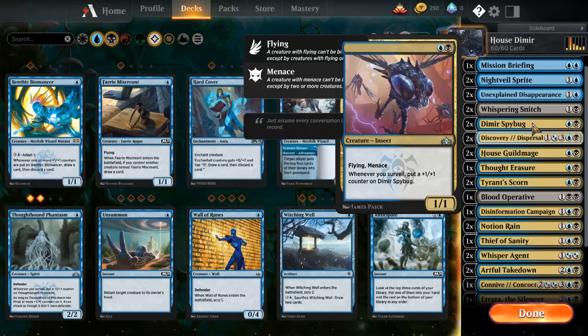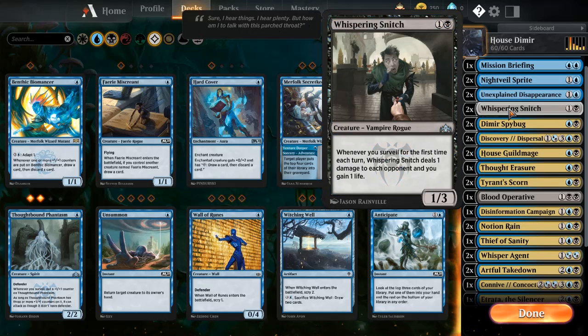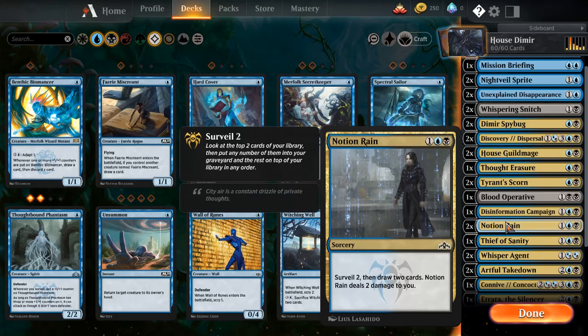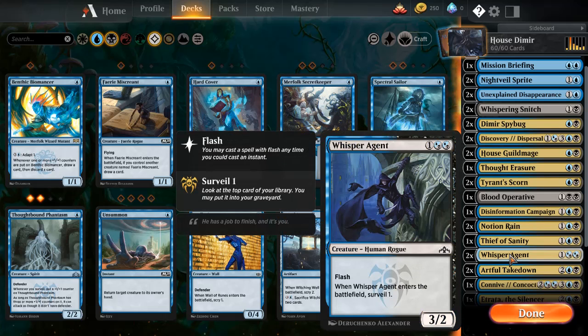So basically, once it gets to the controlling state, you can use Thief of Sanity to just play out your opponent's deck for them. You mill them, you take what you want, you surveil, control yourself, and then you just hit them with the Spybugs. And then you'll obviously have Whispering Snitch, which is really annoying. They can't kill everything, so this gets ridiculous.